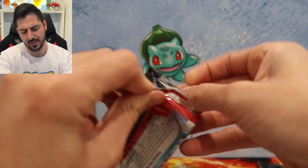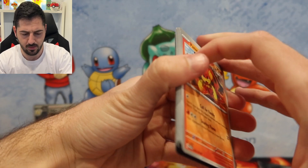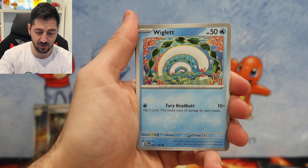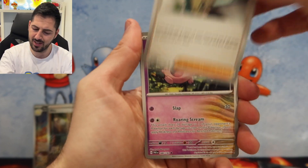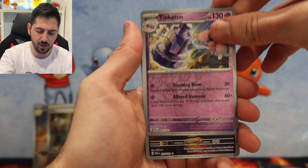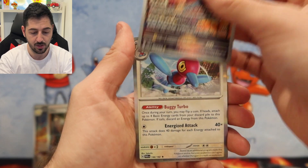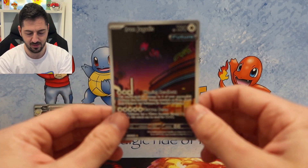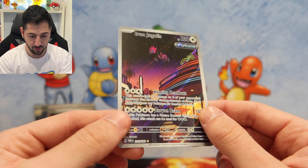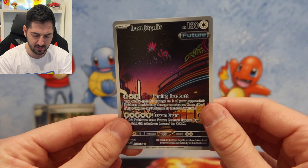Eight packs — begin the countdown. The new era of Pokémon has grown on me, I must say. Pansear, Rika, Screamtail, Tinkerton, Iron Jugulus, and a Porygon Z. Let's have a look at that Iron Jugulus — really cool card, reminds me of a Call of Duty map. Very nice.